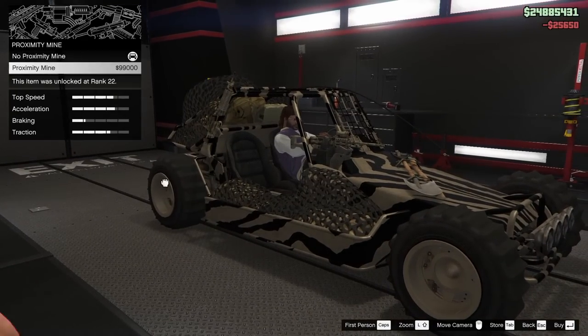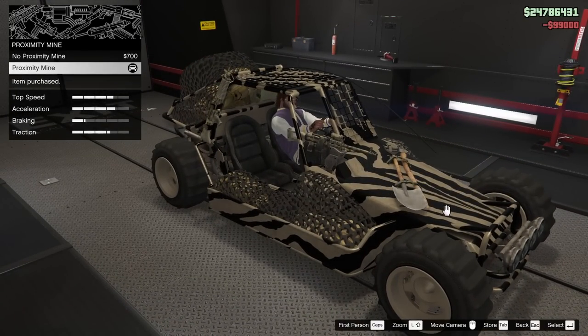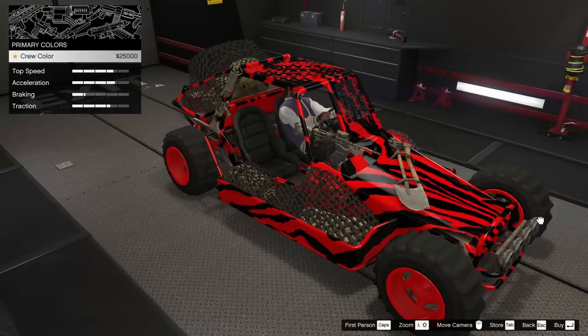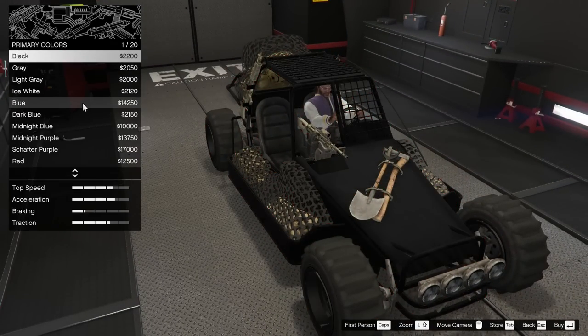This thing can be equipped with a proximity mine dropper, so we're going to add that on - it's going to make it a little more useful. Now for the color, we could go for something adventurous like the crew color, but it looks a little ugly in my opinion. We could also go for a matte color.